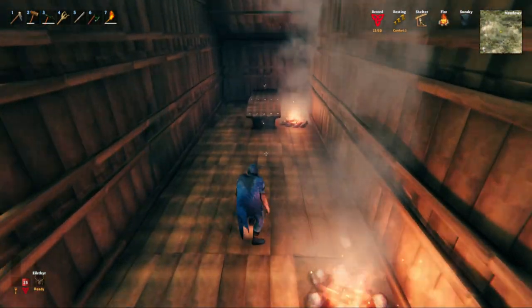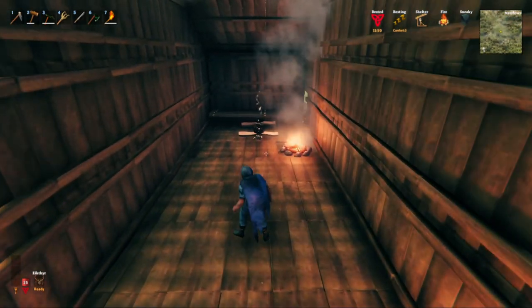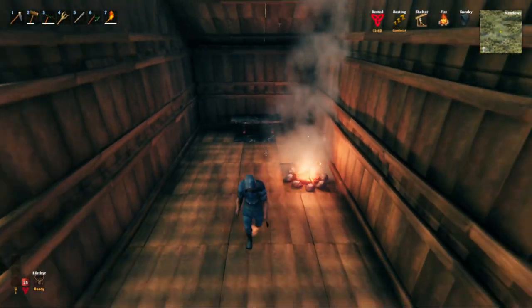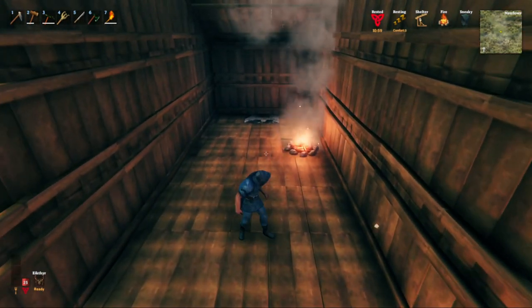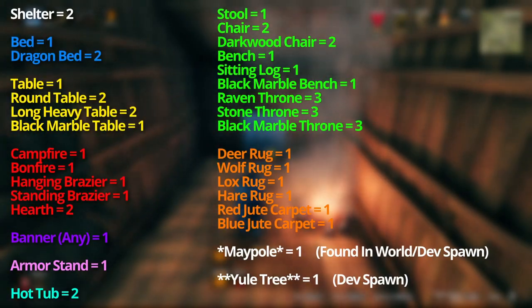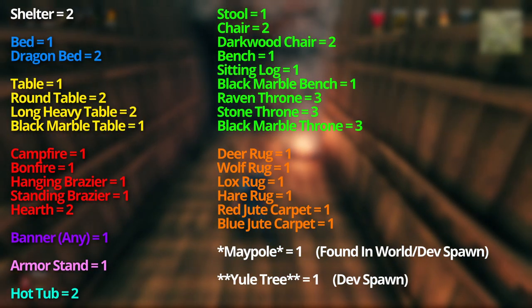Valheim breaks down its comfort items into different categories. Anything within the same category will overwrite each other and the higher item will win, making it obsolete to place multiple of the same category in the room unless you like it for decoration purposes. Here we have the different categories color-coded, showing each of the items in those categories and how much comfort they provide.